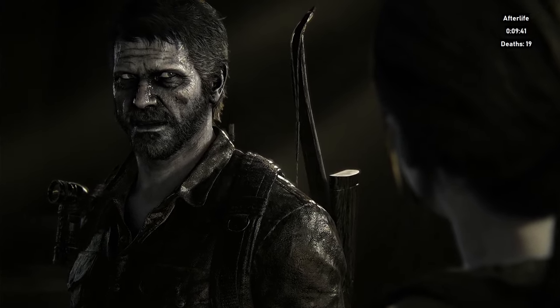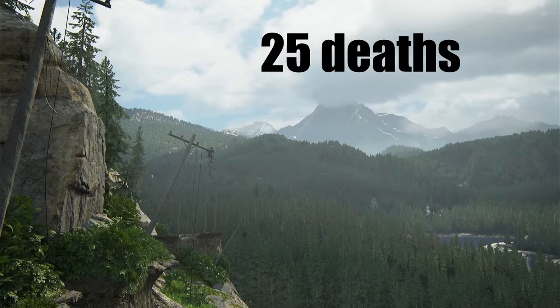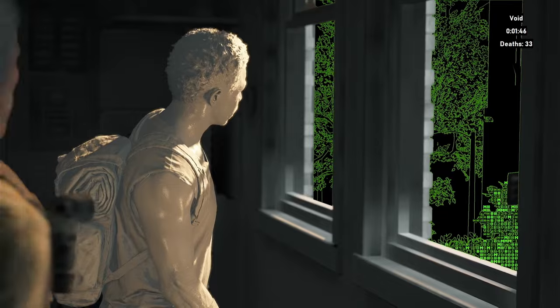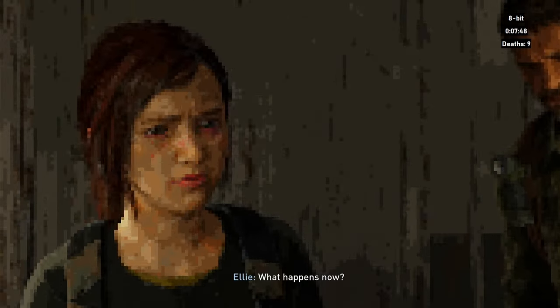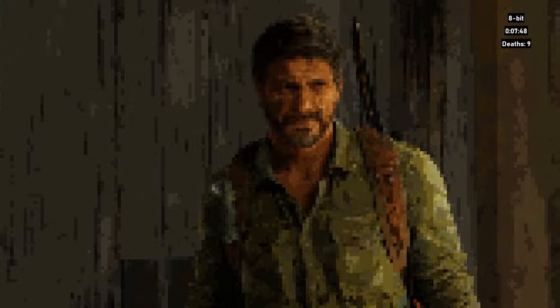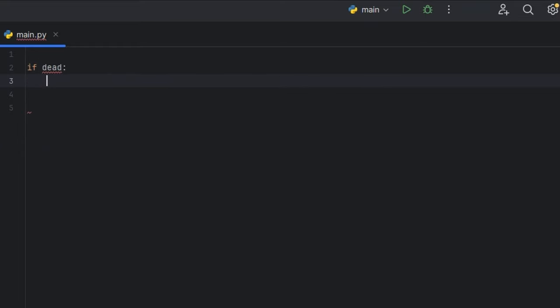Have you ever wondered how to make Grounded Mode worse? Last time I made the game a little too easy, so I figured this time I would give myself a little more of a challenge. There are all these filters in the extras menu in The Last of Us, and I figured why not kill two birds with one stone — make the game more difficult and figure out which are the best and worst filters. So I coded a simple program in Python that gives me a random filter each time I die.